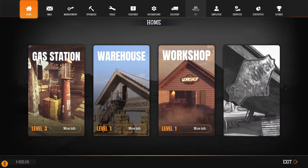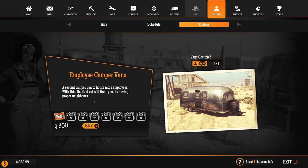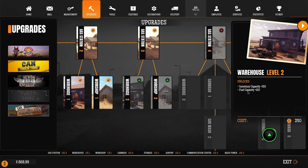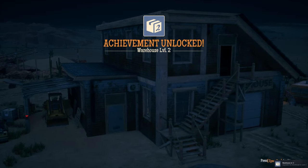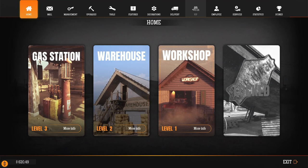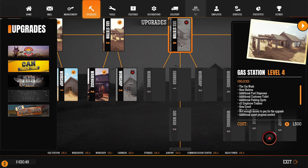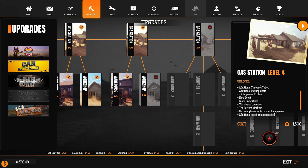I think the worker is sleeping — let's check if we can hire another one. They're all level one. We need to buy another trailer, but it says we need to upgrade the station first. No way! Let's check the upgrade options: inventory capacity, fuel capacity — we can do this one. Oh, achievement completed! Warehouse level two. We can upgrade everything — we need to do a lot of upgrading.